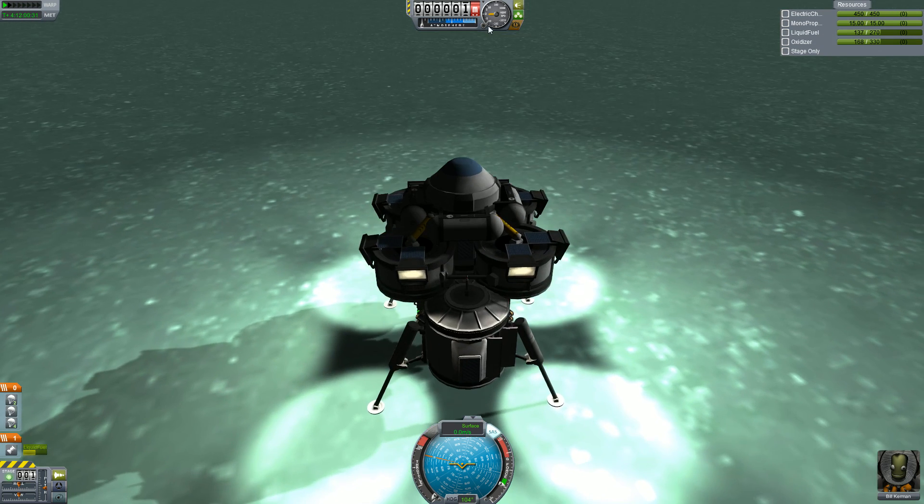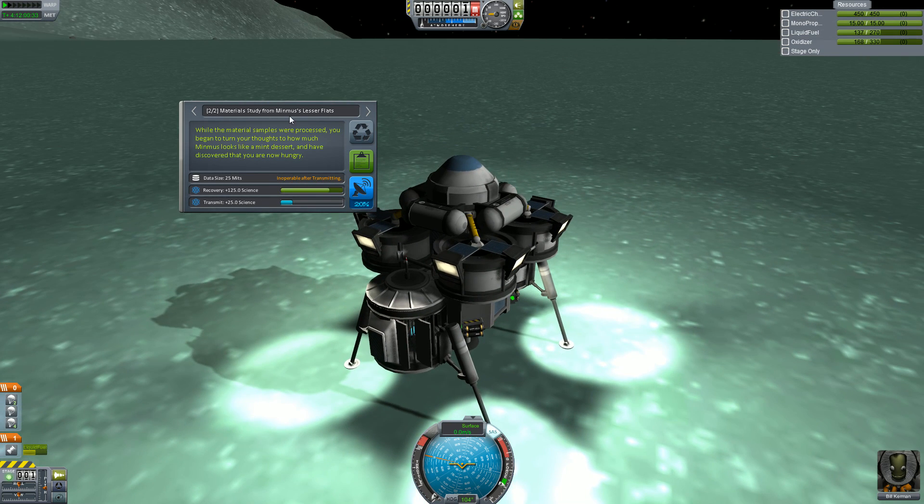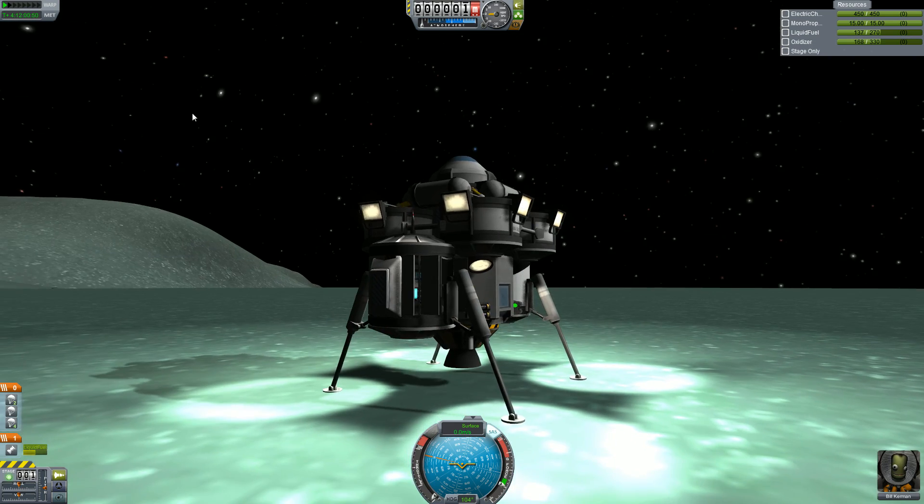Okay, so let's grab some data. Hopefully this is a new area - Lesser Flats, and it is. So while the material samples were processed, you began to turn your thoughts to how much Minmus looks like a mint dessert, and have discovered that you are now hungry. Alright, so keep that data - that's 125 science each. However, one's going to get probably reduced to like 50 or so.